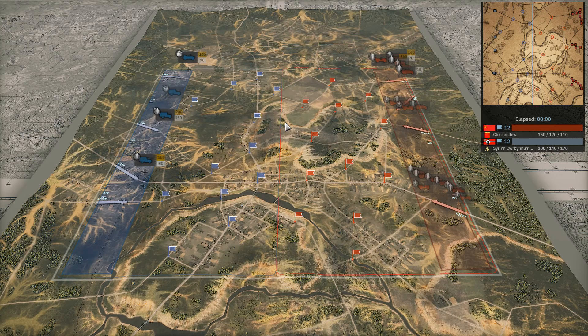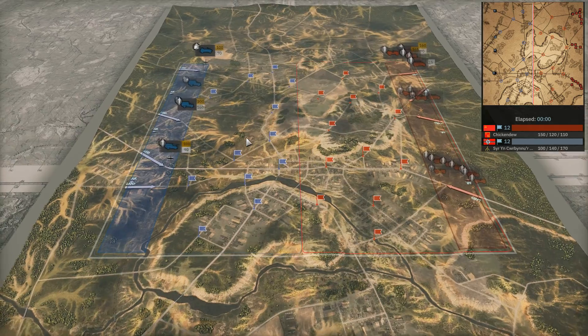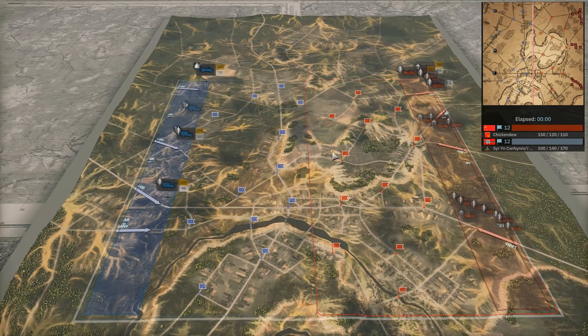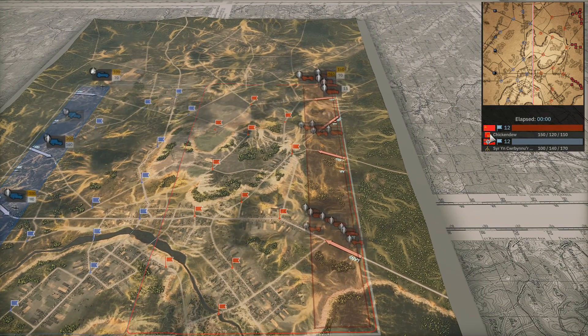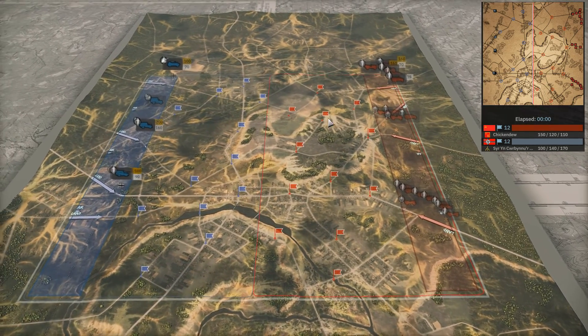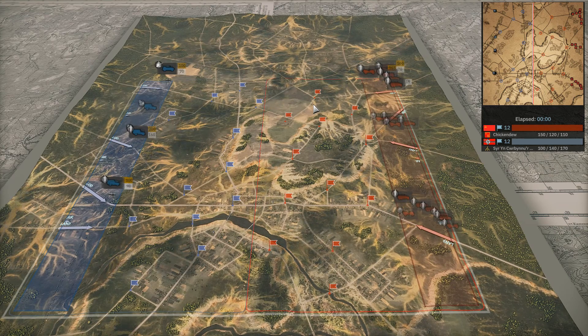Who is fighting, though? On the left-hand side in blue, we have Curbs playing as 20th Panzer with balanced income, which is quite surprising with 20th Panzer. And on the right-hand side, we have Chicken-Doo playing as Group Bazalugo, and he has a Vanguard income. We've seen those guys once or twice.